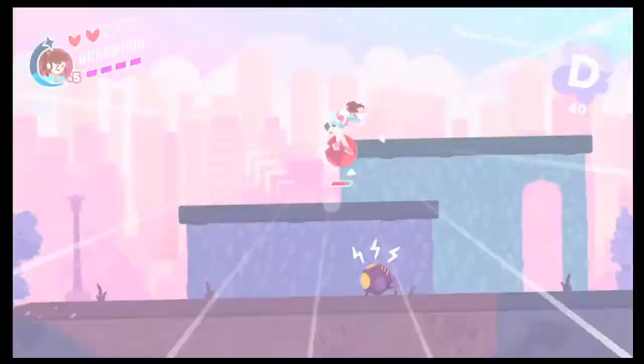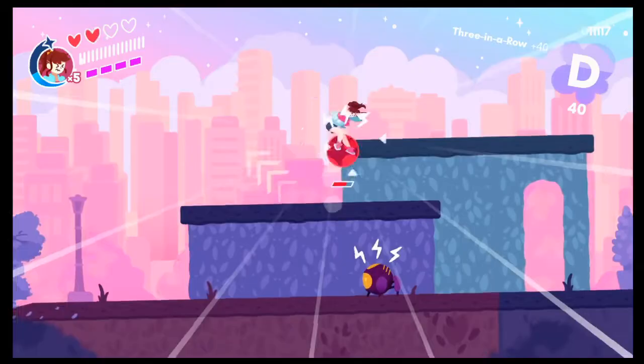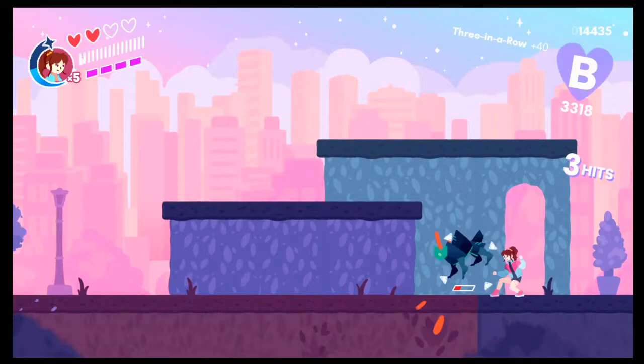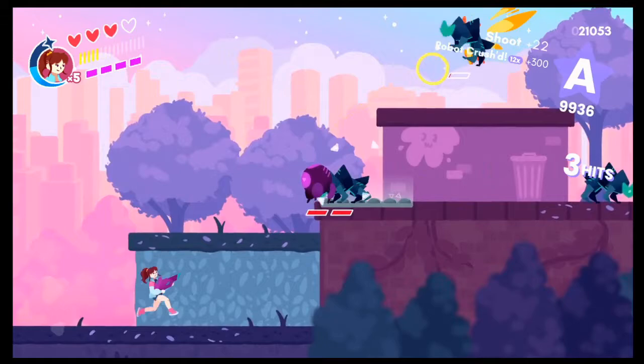What are those enemies? They charge up and then dash in a direction — and that's interesting because they're usually pretty far away from you before they charge up, so it's going to be hard to cancel the attack. You just have to be aware of different levels and what's going to be trying to bump into you. They also have, for something so small, a lot of HP — they take a little bit more than a full combo.